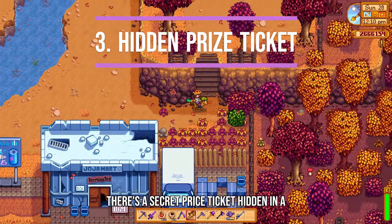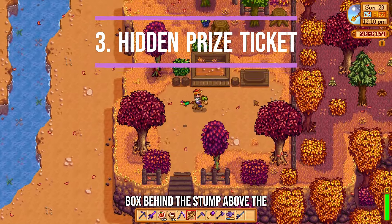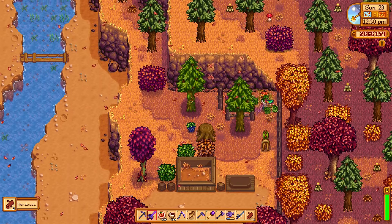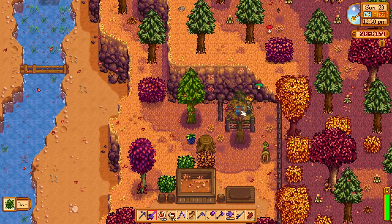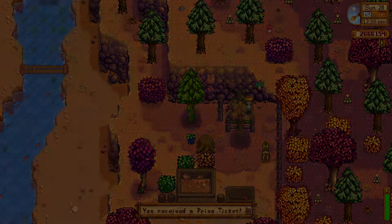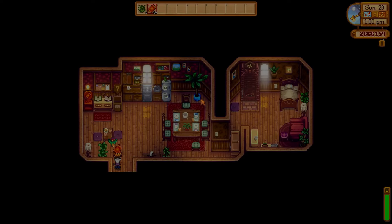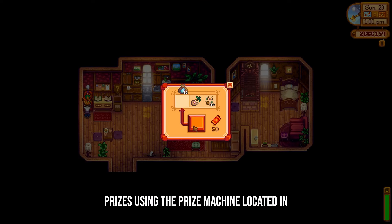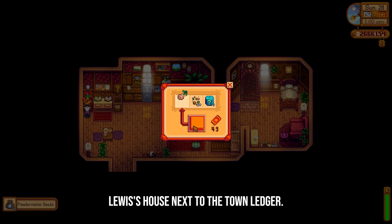There's a secret prize ticket hidden in a box behind the stump above the bookseller. In the 1.6 update, prize tickets can now be exchanged for prizes using the prize machine located in Louis's house next to the town ledger.